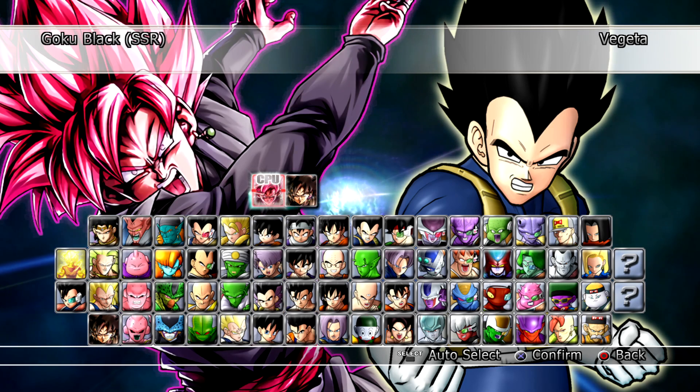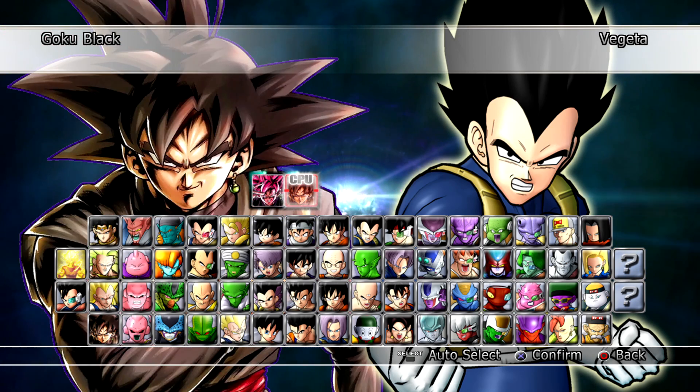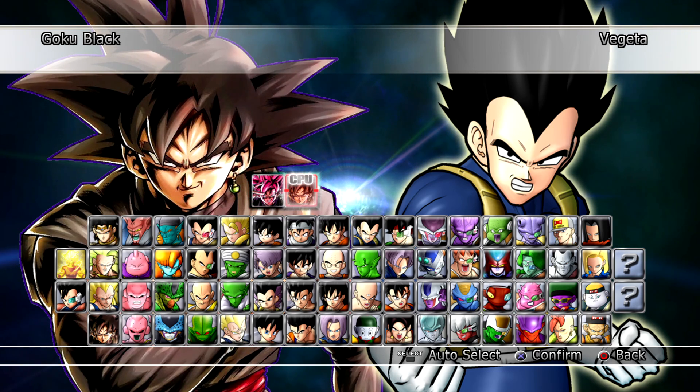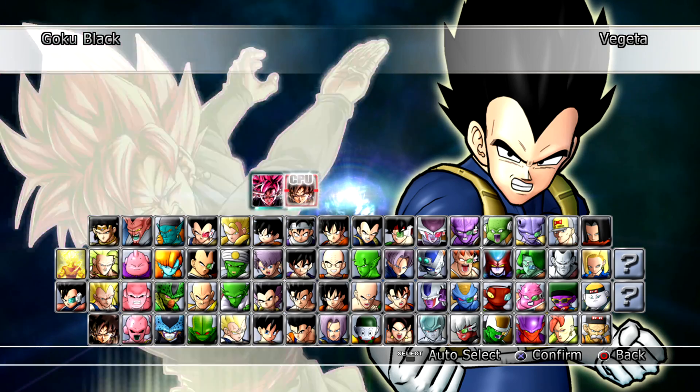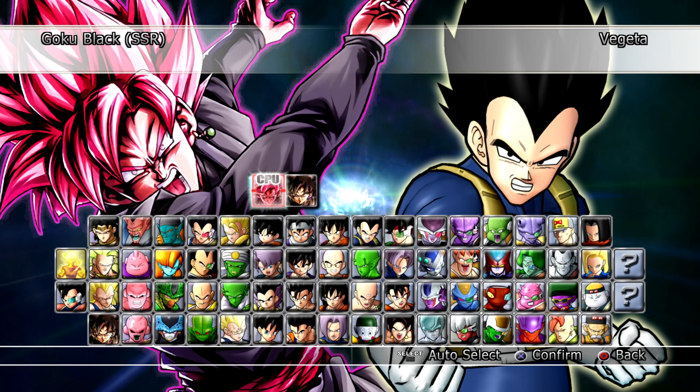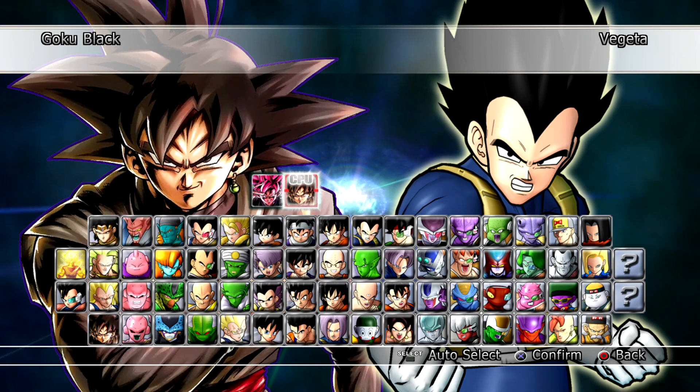This is the first mod I've seen that's this in depth — he also comes uniquely equipped with a brand new moveset as well as supers and ultimates. Normally this is supposed to be Salza's character slot, and obviously Salza doesn't have a transformation, but Goku Rosé does, so you know this is completely custom. He does borrow some of Salza's super attacks, and we'll also see some other attacks borrowed from other characters, plus some new custom supers.